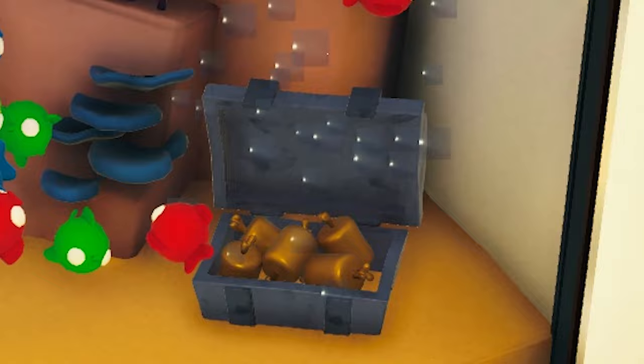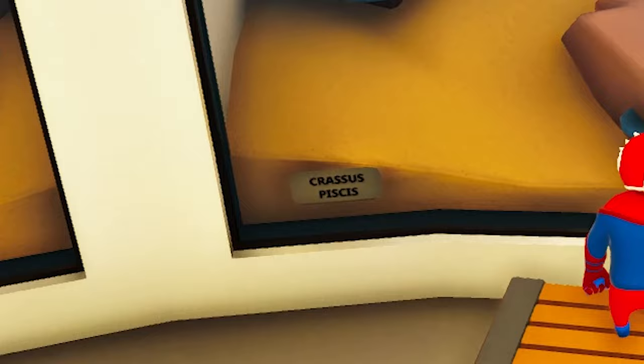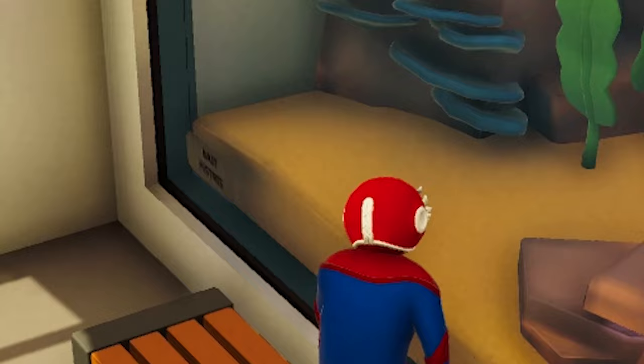In the bottom left corner of each tank in Aquarium there is a name tag — the different species names written in Latin. There is also a shark on the right, and that's the same type of shark that you will meet on Trawler.